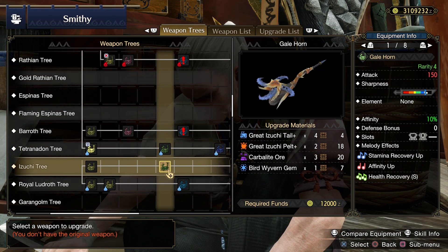Be sure to add Handicraft to bring up the sharpness. For a non-healing horn, I recommend the final weapon in the Empire Reconner tree.